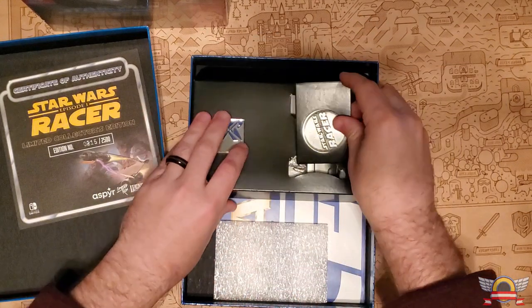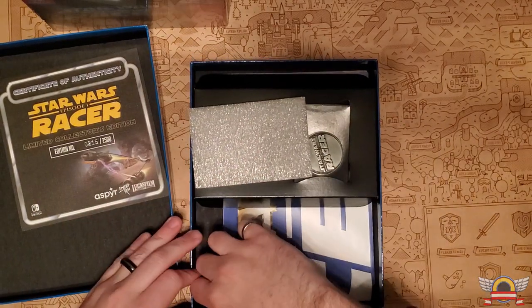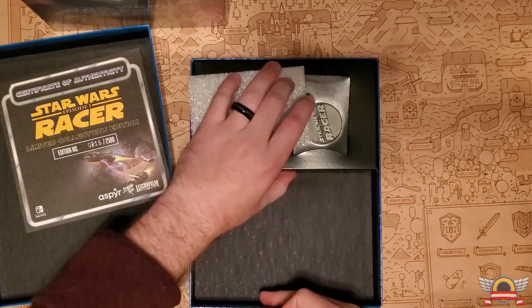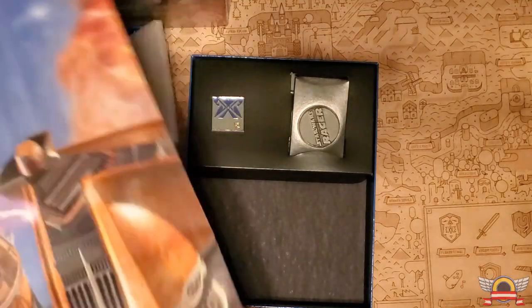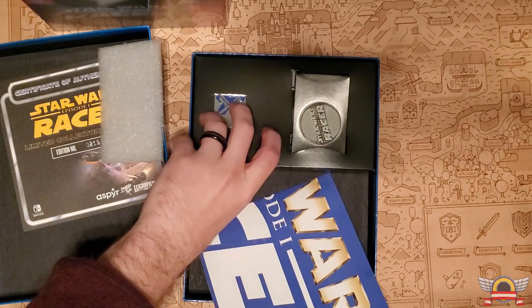There goes my coin. Last but not least, it looks like there is a poster in this box. So you have the poster for the game, and the flip side features a different pod racer — the Anakin one. That is neat, but you know that's not why we get these; we get these because of the games.